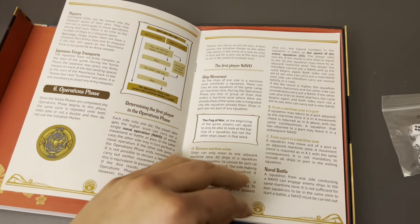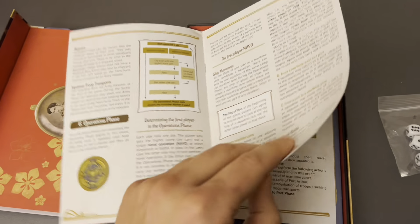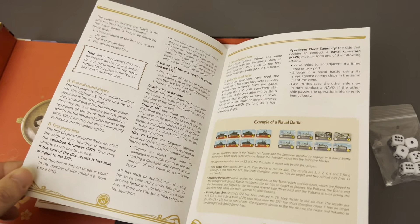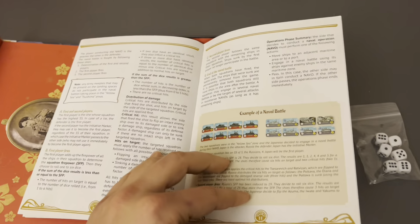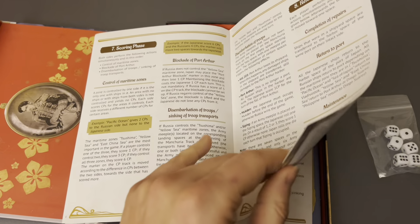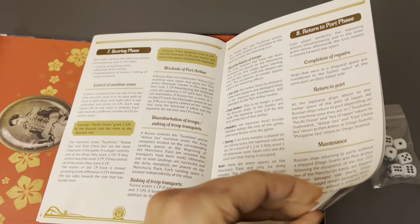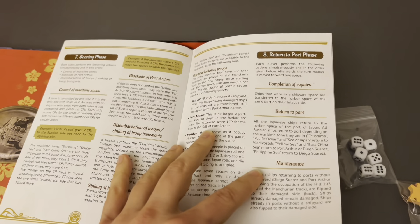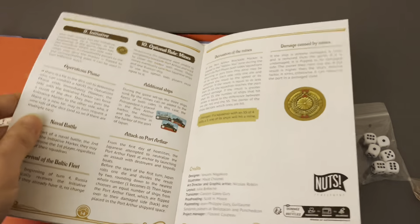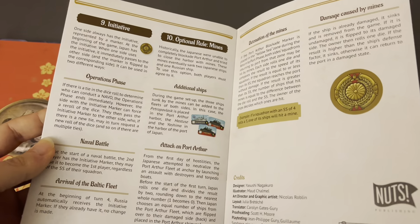The rulebook goes into all the things you can do in the operations phase: you can move ships, you can have a naval battle. There's a bunch of counters that come with this game, especially for a small box - there are a lot of pieces. Then there's the scoring phase, some other rules that affect scoring, the return to port phase, and then you do it all again. I believe the game takes place over six turns.